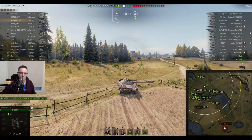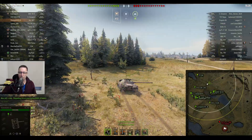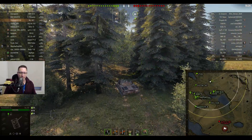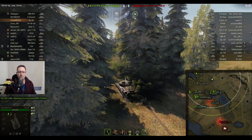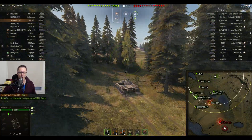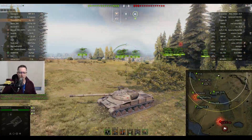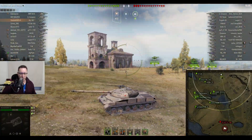Tom Arc from What University clan in the Object 907. Now the Object 907 is a clan wars reward tank. You can only get this tank for doing well in a clan wars campaign. Now you also get bonds as a reward and you can exchange some of those bonds for this tank if you do well enough. It's been around a number of years and is generally regarded as one of the better clan wars tier 10 reward tanks.